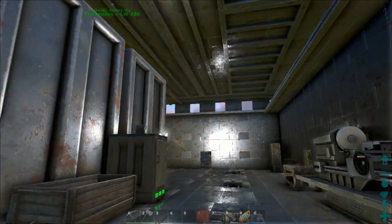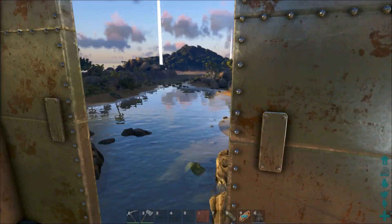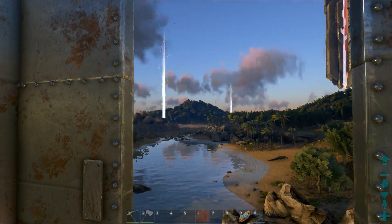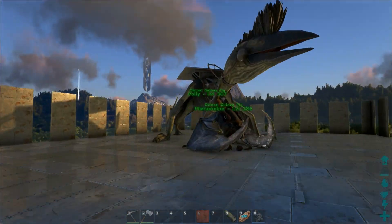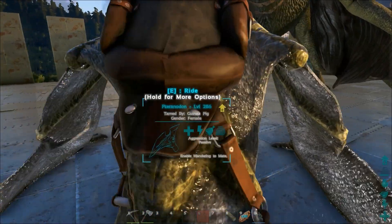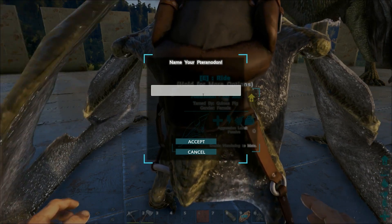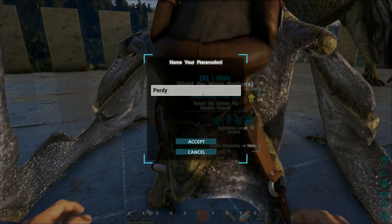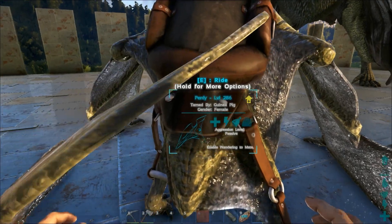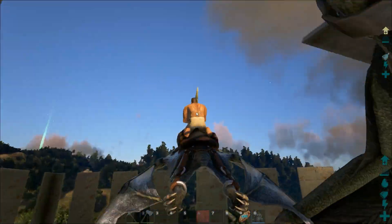I've built this admined-in base — I just wanted something different. The good thing about having the admin powers is you can mess about. The original base is over there. We've got Poly over here and a pteranodon which does need renaming. I've maxed out its levels, full XP — we're good.